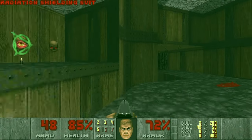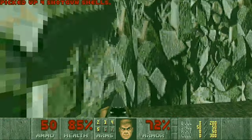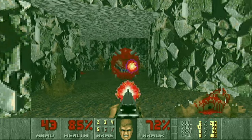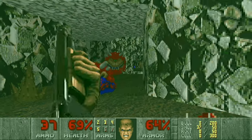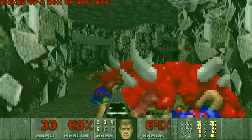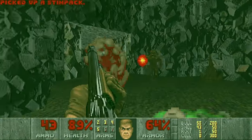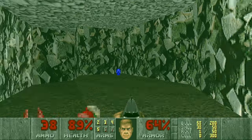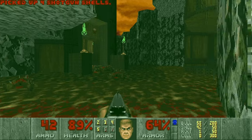Nice. Now we grab the radiation suit and go for the blue key. A few imps left and a few cacodemons. Let's heal up and grab some rockets — I think we'll need them. And then we have the blue key. So now we go back; we can also take that teleporter to grab the remaining medikits.